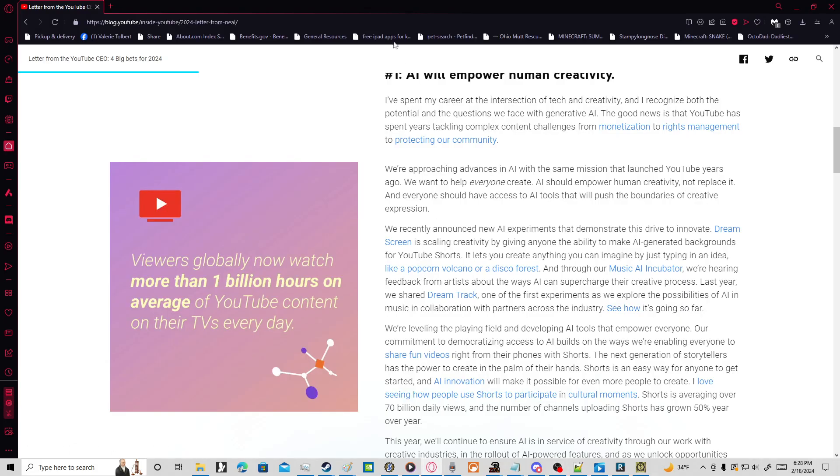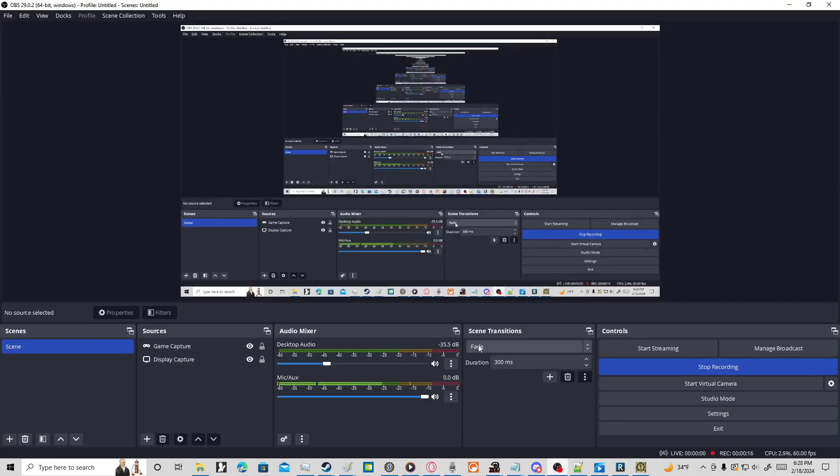Hi guys, Gabe here. So today I read the YouTube CEO a letter that said AI will empower human creativity. So naturally, I told my entire channel I'm not gonna use AI content.